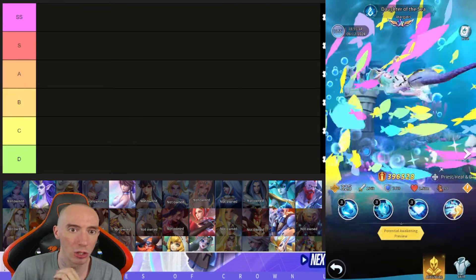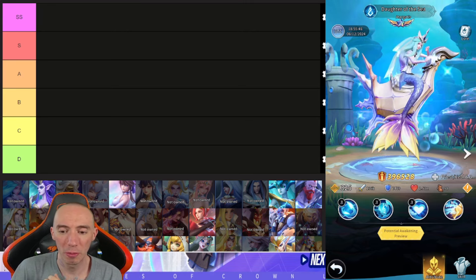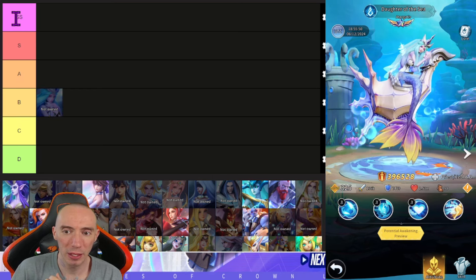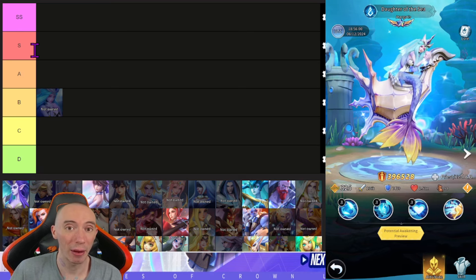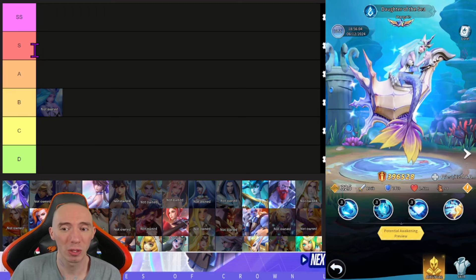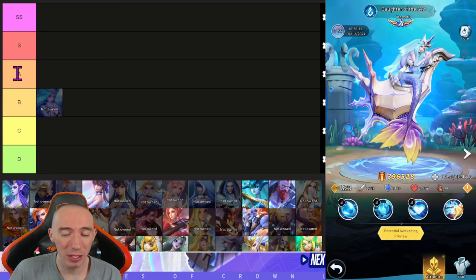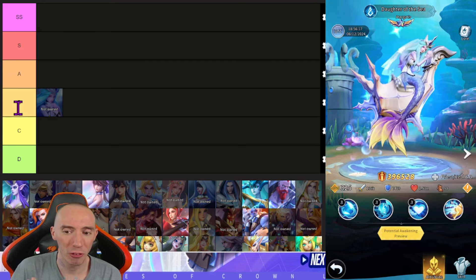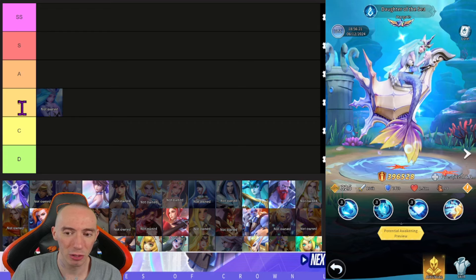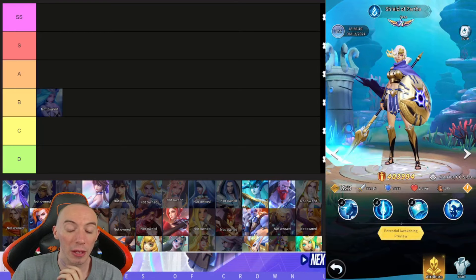Starting with blue characters. The tier ranking is: double S, S, A, B, C, and D. S-tier characters are the best ones to build as a new player — max those out. A-tier ones aren't bad; you can max them but eventually you'll want to reset them for materials once you get better characters. B, C, and D tier characters should just be used as food. First up, Daughter of the Sea — she's an okay healer and buffer, not amazing since there are better options, putting her in B.